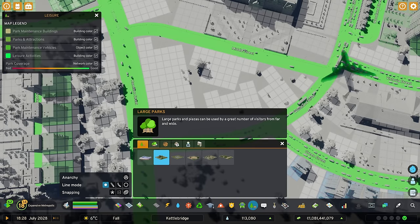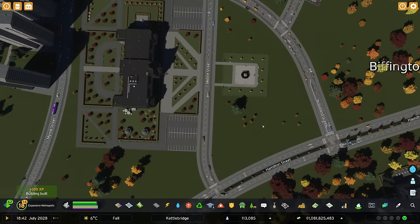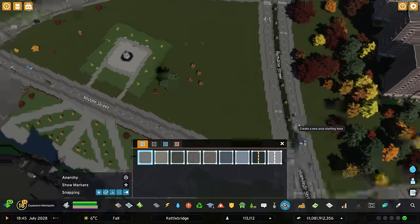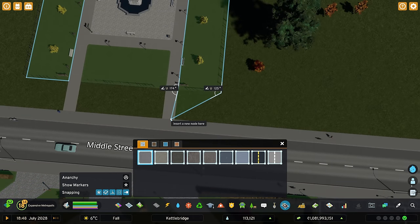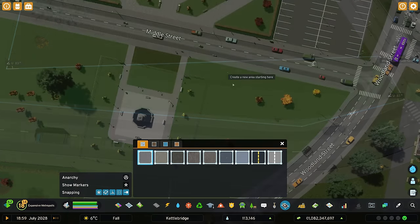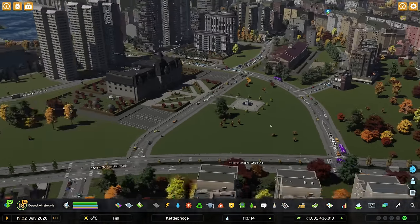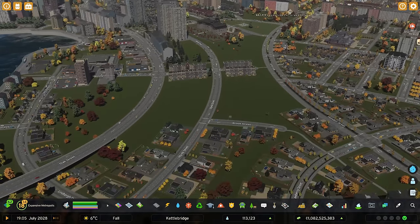I'm thinking this bit here we could pop in a small plaza again because it's become a bit of a theme of the area. We'll line it up opposite there - that's a small park, that's fine. Then I'm going to grab the surface mod and basically bring out this surface to cover all of this area. We can do this little bit in here as well, and extend that. I think that looks a bit more like it - sort of fits in, and then we can do some detailing around there too.